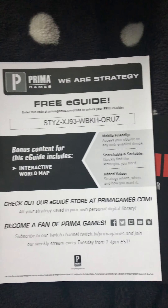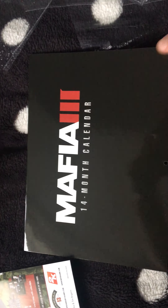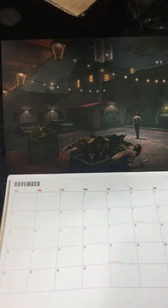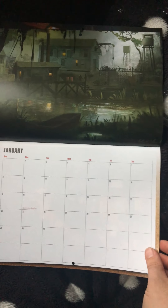You've got a 14-month calendar in a glossy finish. We're currently in October, so this goes from next month — November — through to December, then moving on to January 2017.